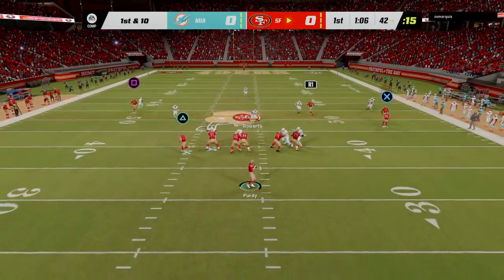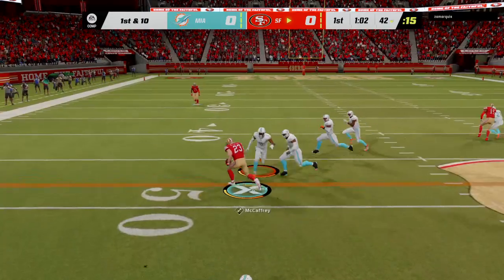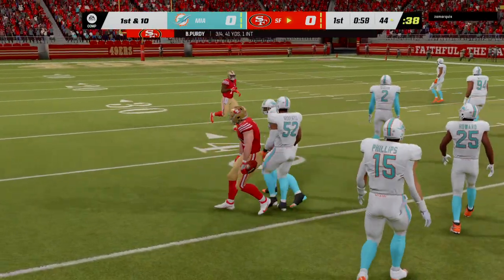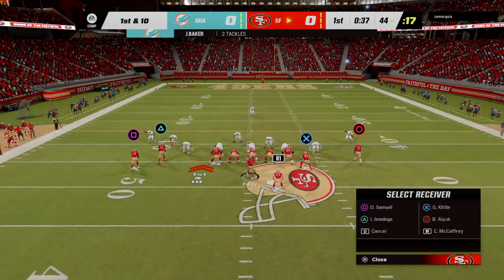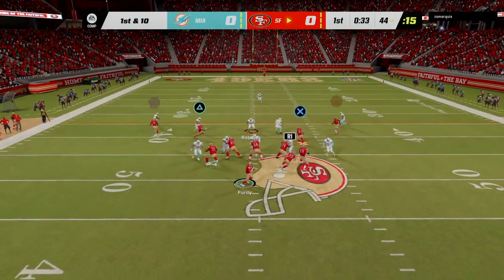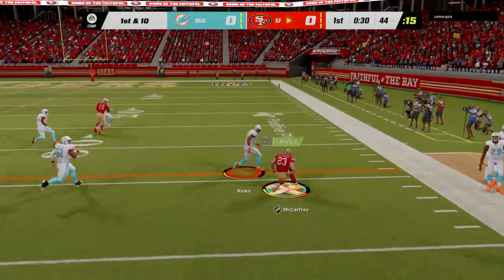On first down, Purdy — another grab here for the dynamic Christian McCaffrey — and they're going to get this to about the 44-yard line. My goodness, they've come out locked in on this drive. Play calling, execution — they are fully in sync. Three straight passes, three first downs. They're moving the ball downfield almost at will. This defense is really struggling to find answers.